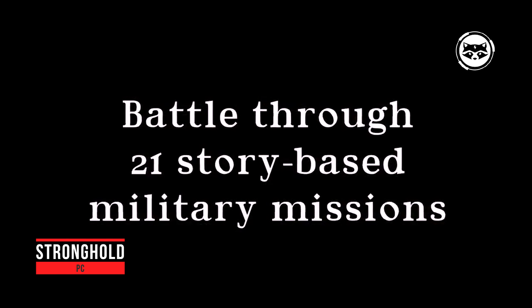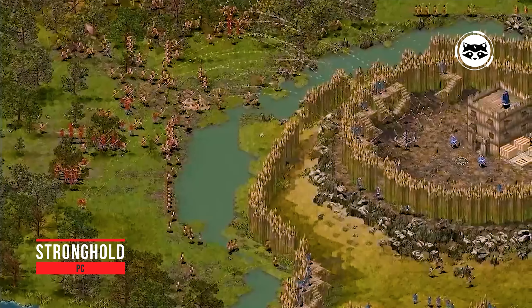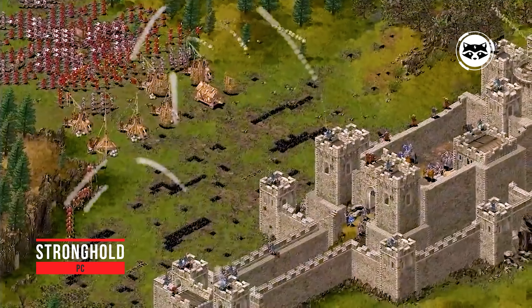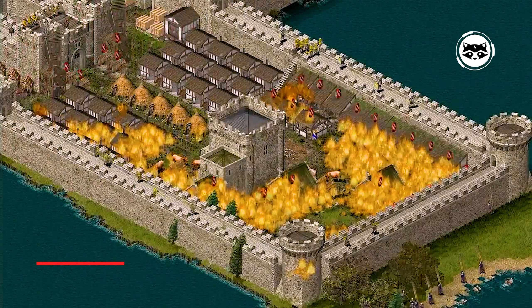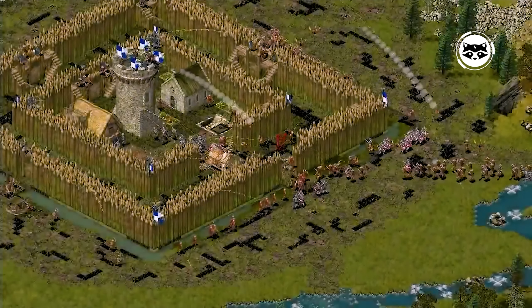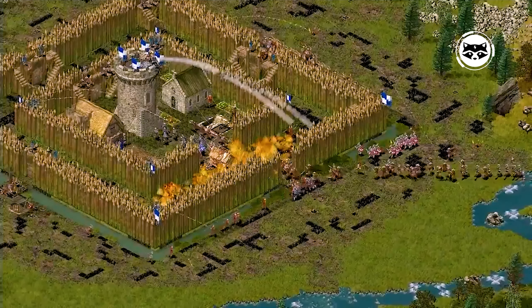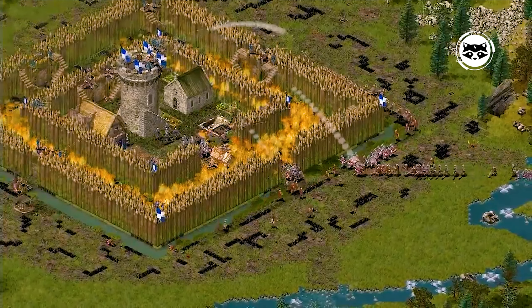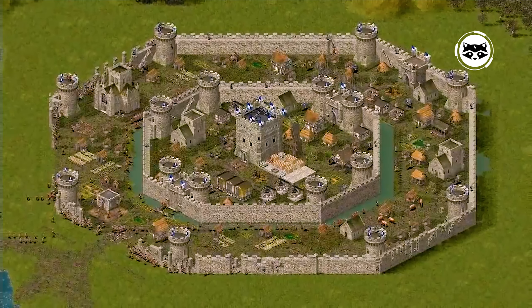Stronghold invites you to travel back in time and play the role of a medieval town planner. The English king was captured by the barbarians, and his vassals turned out to be people without conscience and honor, immediately tearing apart his possessions among themselves. You have to acquire allies in order to rescue the king from captivity and restore justice. The plot of the game is based on real historical facts.